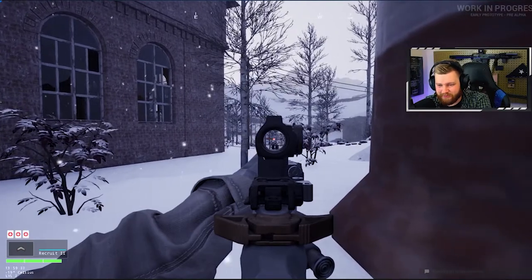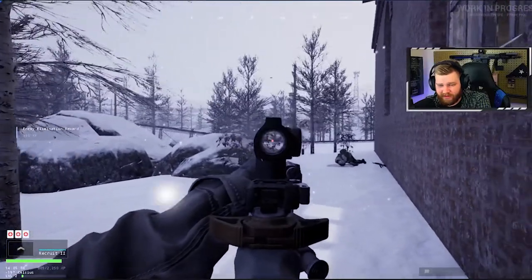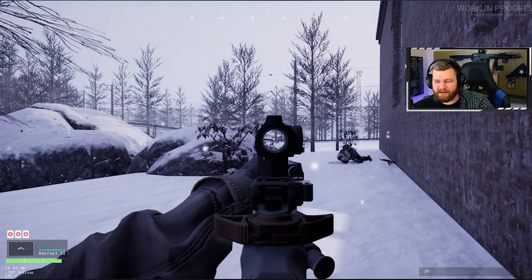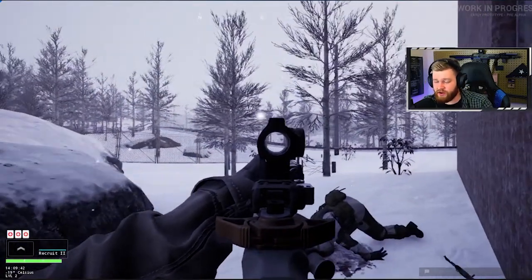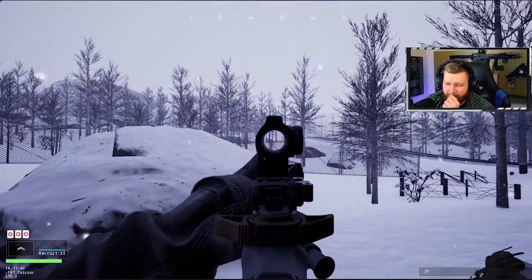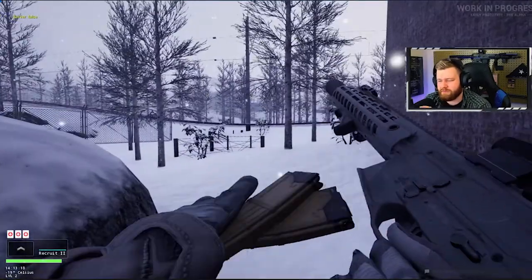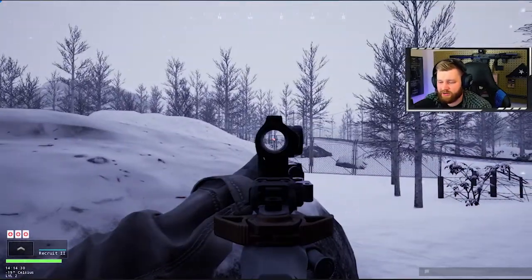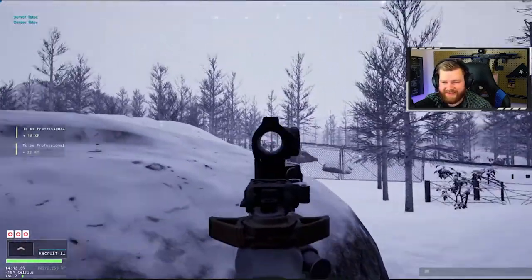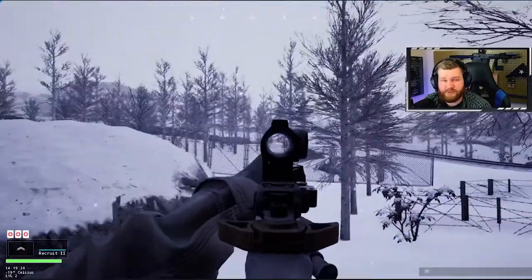When an enemy is eliminated, you get a notification on the left-hand side. We're approaching a downed enemy — really good showing off of the ragdoll mechanics. Ed, the main developer, showed off the ragdoll mechanics in one of his TikToks. It's brought into a lot of games now but still something good to have.